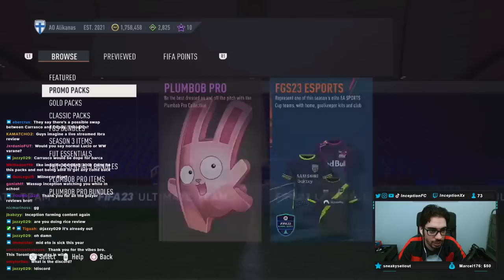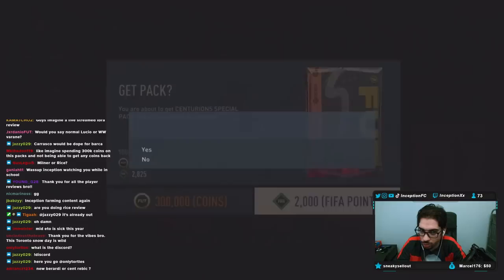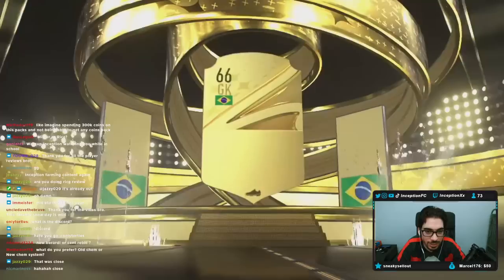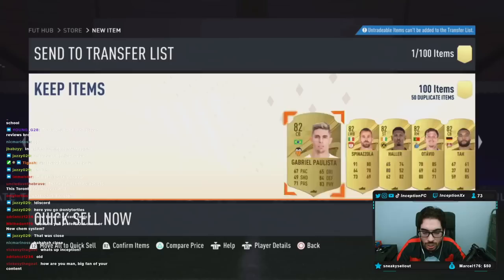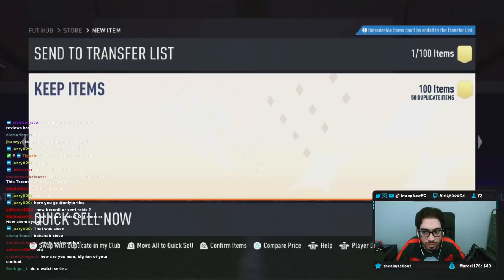Okay bro, let's see what you got. 300 coins. When I'm talking and doing content at the same time, you know where it goes. Heatherson, 89 rated. Inform De Jong. A lot of fodder. You guys said it was like a 37% chance for a Centurion, right? Maybe like negative 37 — that's what I was thinking. Like a negative. Well, that's the next one.